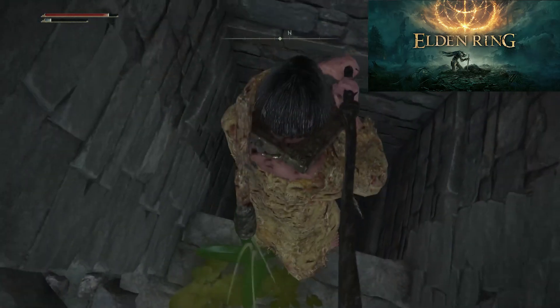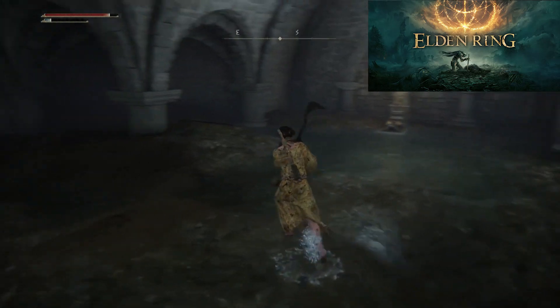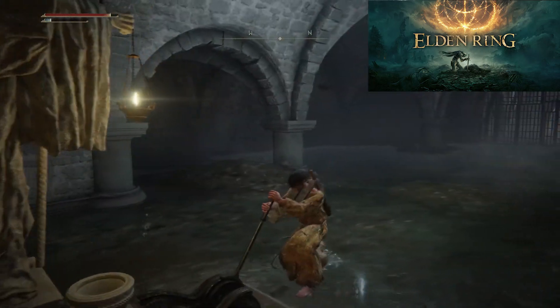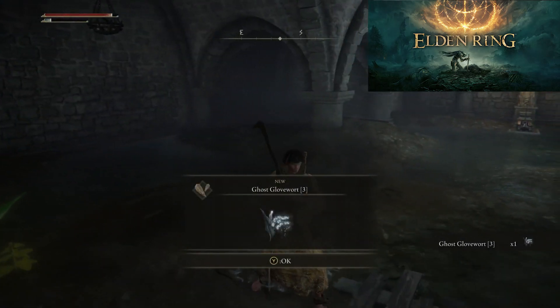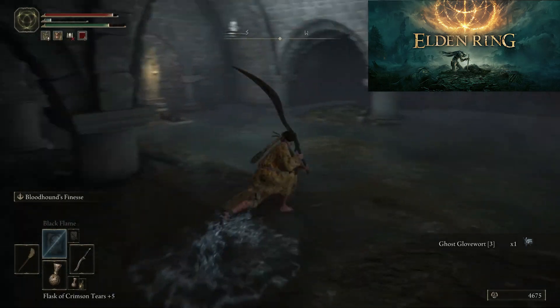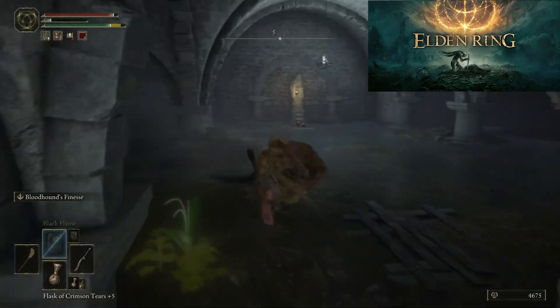In the room up ahead you will see a hole in the middle where you will have to jump. This will take you to the lever to open the door to the boss. There you will encounter two skeletons. One of them is wielding a sword and does fast attacks followed by spinning attacks, so be careful.